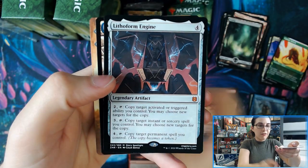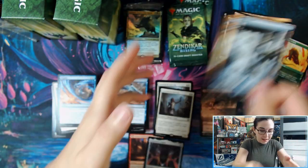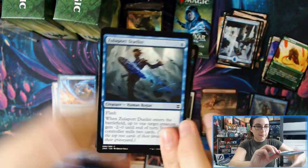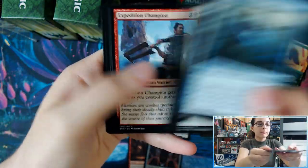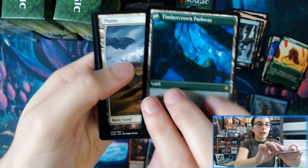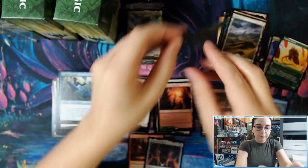We have Lithoform Engine — very nice, another mythic! Two mythics in one kit, nice on that Lithoform Engine. Next pack gives us Cragcrown Pathway and Timbercrown Pathway. And now the last pack of kit number two.